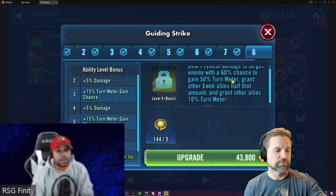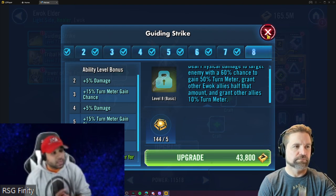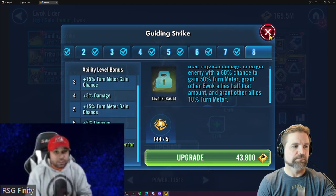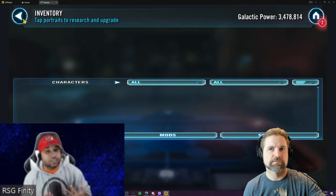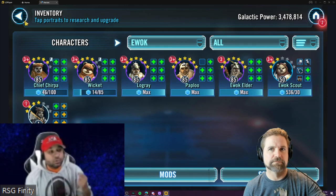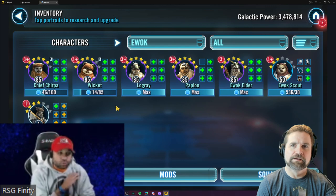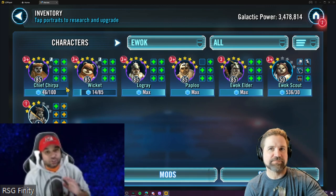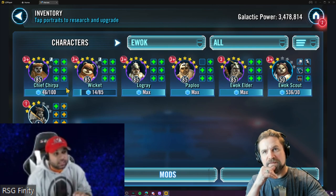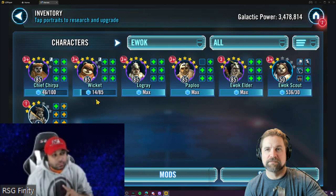Paploo's first action starts the turn meter roll for the entire Ewok team. His first move is usually not the taunt — you have enough turn meter gain from Wicket's AOE and Log Ray's turn meter gain ability to get Paploo to go again and get his taunt off on his second turn. On the first turn, use his Galvanize ability and call Ewok Elder. Ewok Elder can produce turn meter for the team in two different ways.